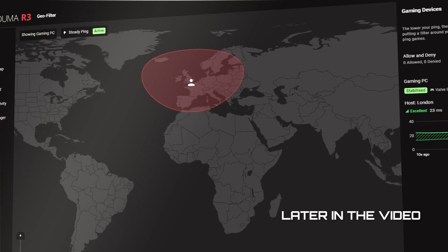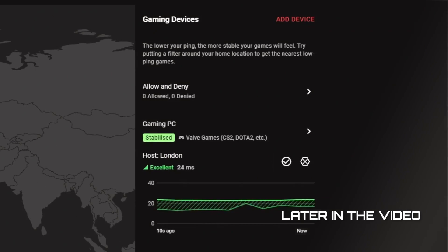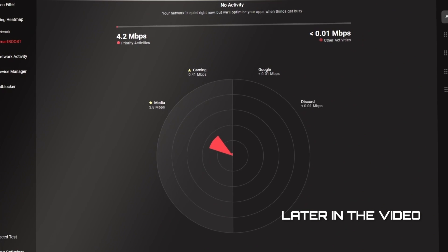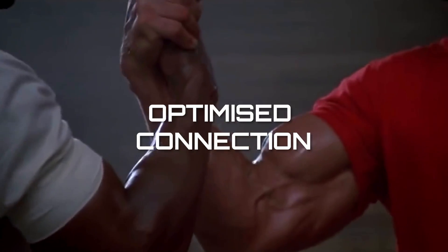From setting your geo filter so you only play on the best and low ping servers, using steady ping to remove jitter from your connection, and prioritizing your PC or console's gaming traffic with SmartBoost, this video has it all so make sure you watch until the end. Playing Modern Warfare 3 with a NetDuma R3 — it doesn't get any better than that.